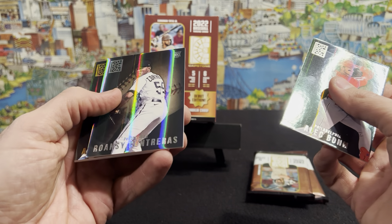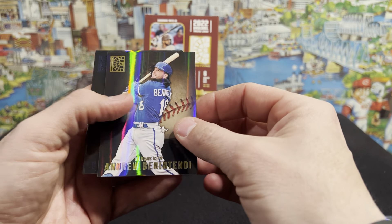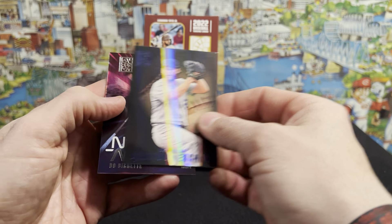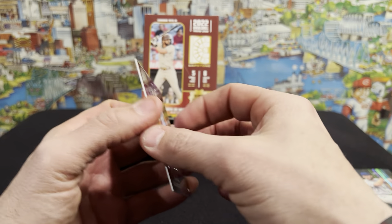All right, we'll start out with Alec Bohm, Willson Contreras, Andrew Benintendi — that's a Cincinnati kid. Got the blue Kershaw. And then we got a new age Bo Bichette. Those aren't numbered.